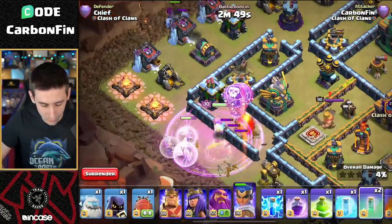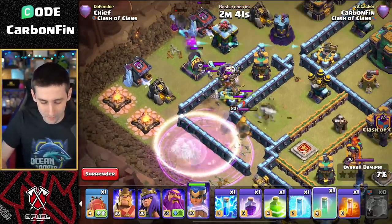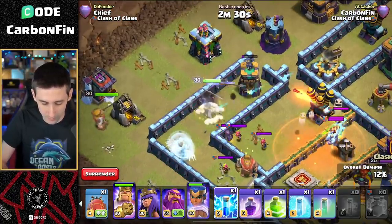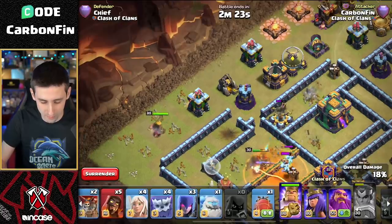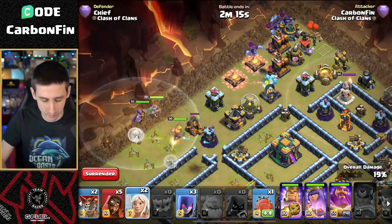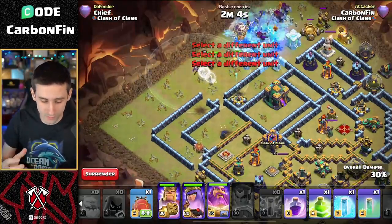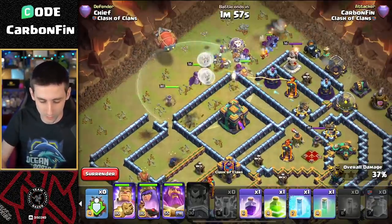The goal is to get the Royal Champion to help take out this section. We go for the King and drop the invisibility spell perfectly. The balloon is going in, Royal Champ going up and around, and we drop the King. We pulled out the CC - some Super Minions came out. We drop a lightning onto the Headhunter because it's absolutely devastating. Royal Champ is going through, we burn her ability, and she skips across.